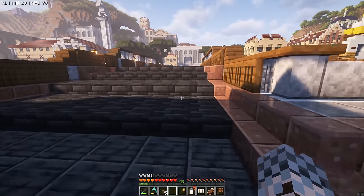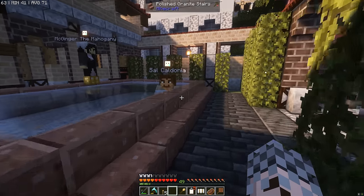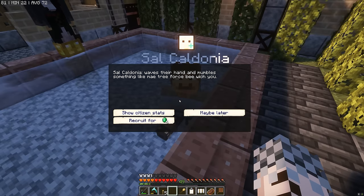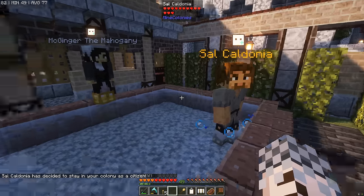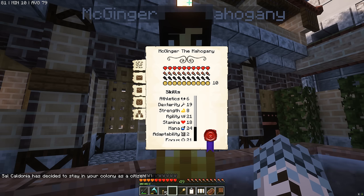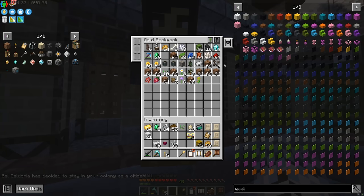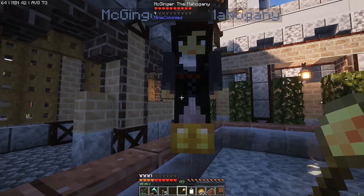Over to the tavern — let's recruit some dudes. Sal Caledonia — six emeralds, we have those, welcome to the colony. McGinger the Mahogany — honeycomb, we've got loads in the warehouse so we'll definitely get you along. Have some baked potatoes for now so you don't run away. Molly Moon Nerd, you only want hay bales, so we might as well get you in — boom, welcome to the crew. Can never pass up a mahogany name. Kapulka Cannon also wants honeycomb. Decoy the Quick only wants nether quartz, and we have loads of that — welcome to the crew.